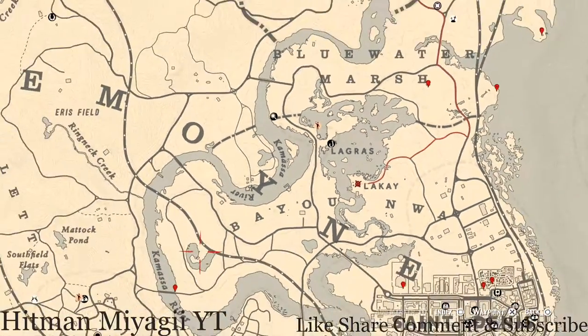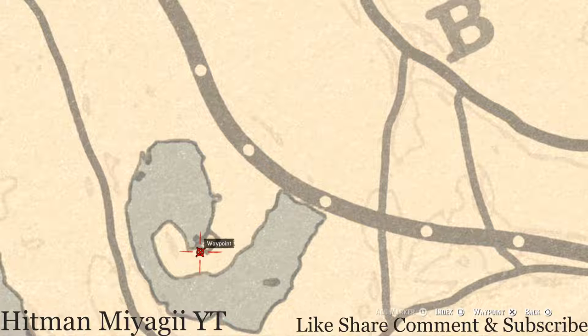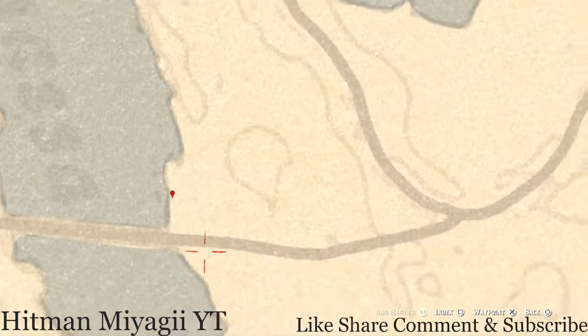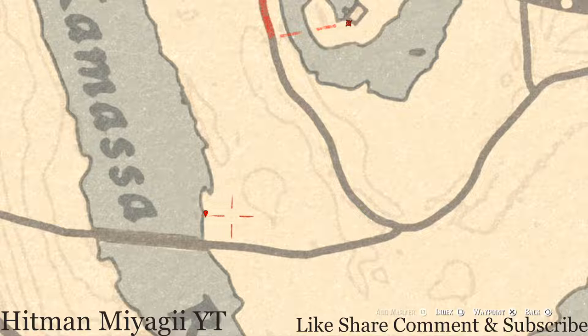Let's go over to the left a little bit more. Right here behind this shack, pull out your metal detector and you will get a random lost jewelry item — I cannot tell you what it is because it is randomized. Let's go down a little bit to our next marker, which is another random fossil — also randomized. Come over here with your metal detector at this location and that's what you will get.